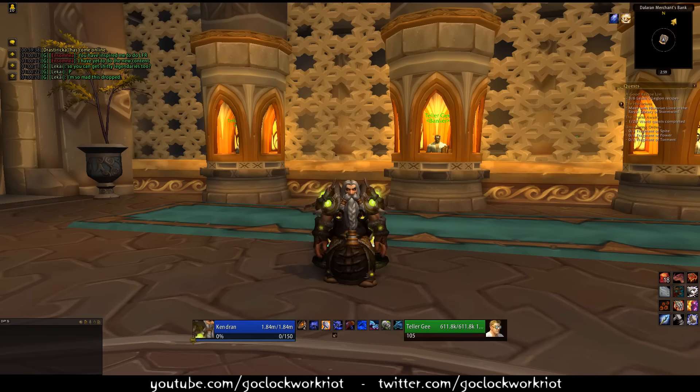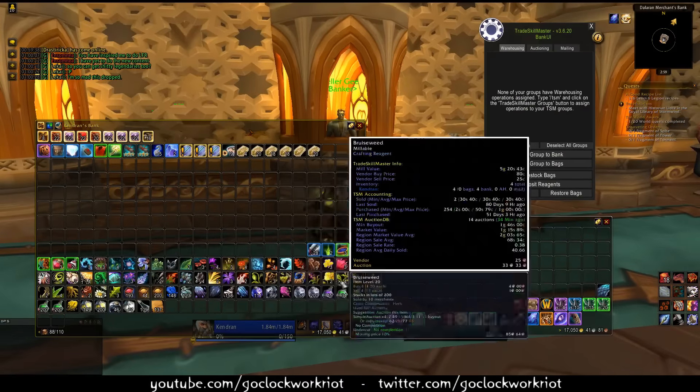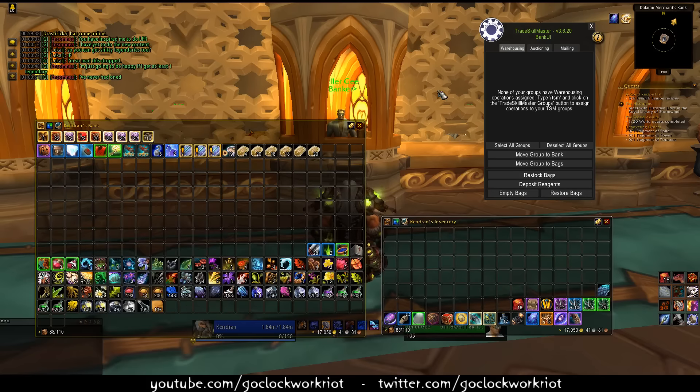I'm on my scribe right now, and we're going to talk about where you get this item first. When you mill herbs like Life Root, King's Blood, or Wild Steel Bloom, you'll get golden pigments to make Lion's Ink, but you'll also get Burnt Pigment to make Dawn Star Ink. Dawn Star Ink has very few uses, but one of them is to make Strange Tarot.